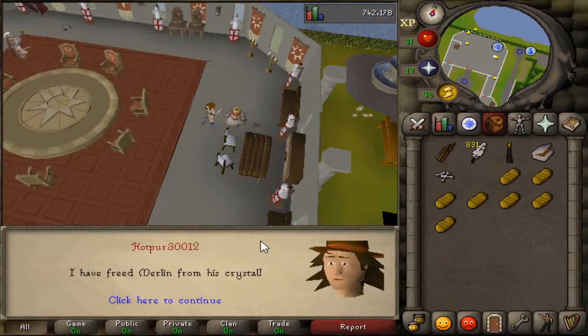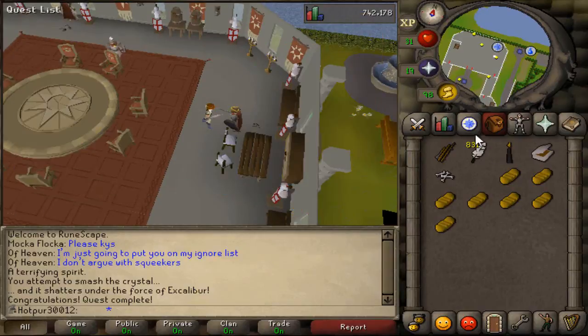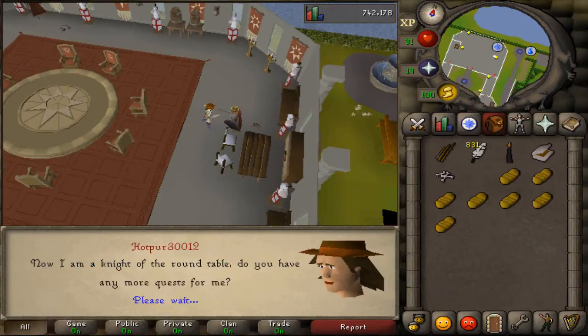Finishing up Merlin's Crystal here. Six quest points — we now have 65. We might as well start Holy Grail while we're here.